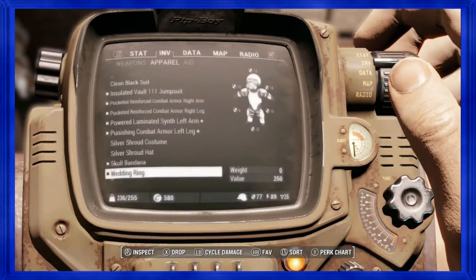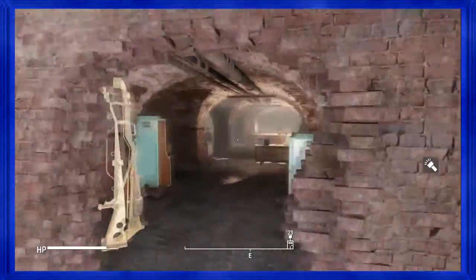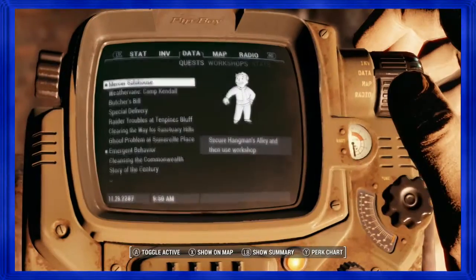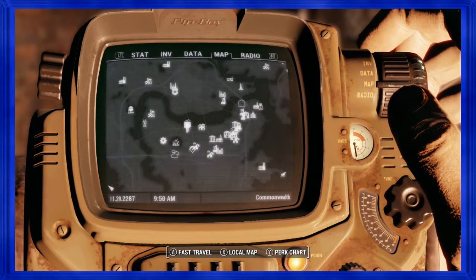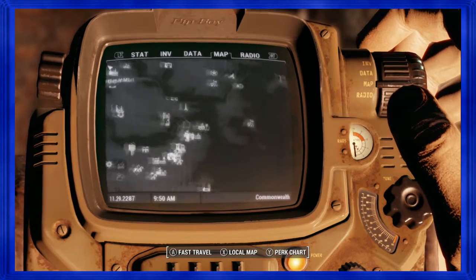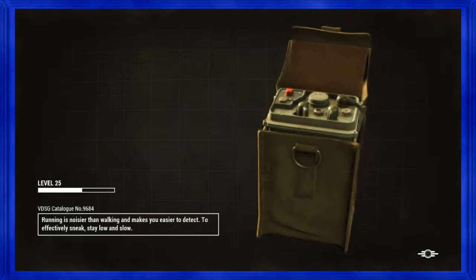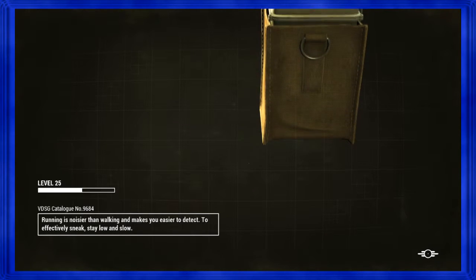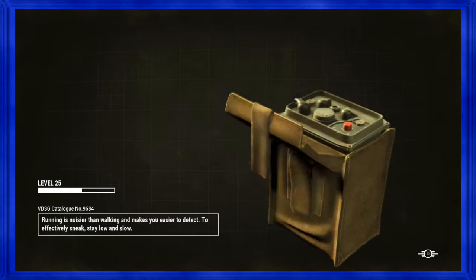Yours is Hangman's Alley. This is different each file. Mercer's Safe House is a different workbench location each time. Mine's in Hangman's Alley. Hangman's Alley is actually legit — it's a legit settlement spot, you'll like it.